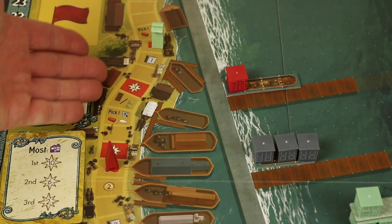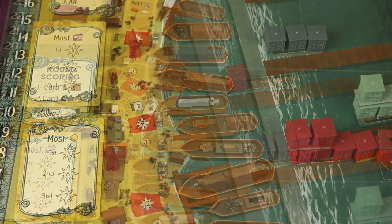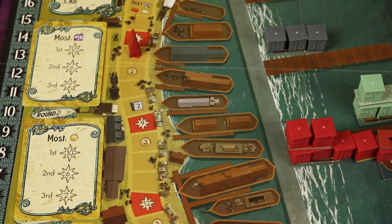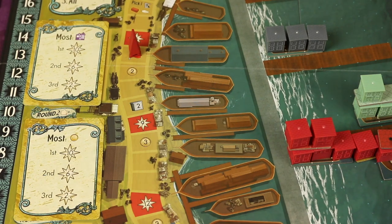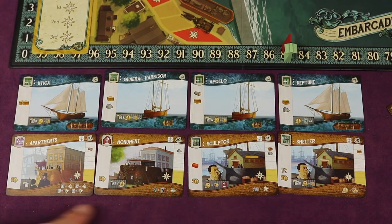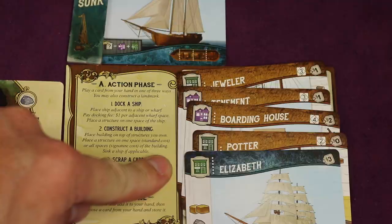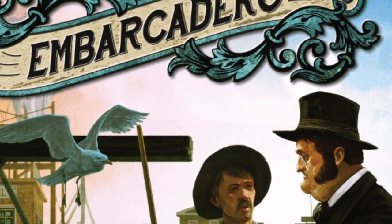You'll also be moving down a council track, gaining bonuses, and scoring throughout and at the end of the game. You'll score at the end of rounds for different things each game, like the most housing icons on your cards or the most money. You'll be adding new cards to your hand of buildings and ships for more options, and deciding which cards to keep for the next round.